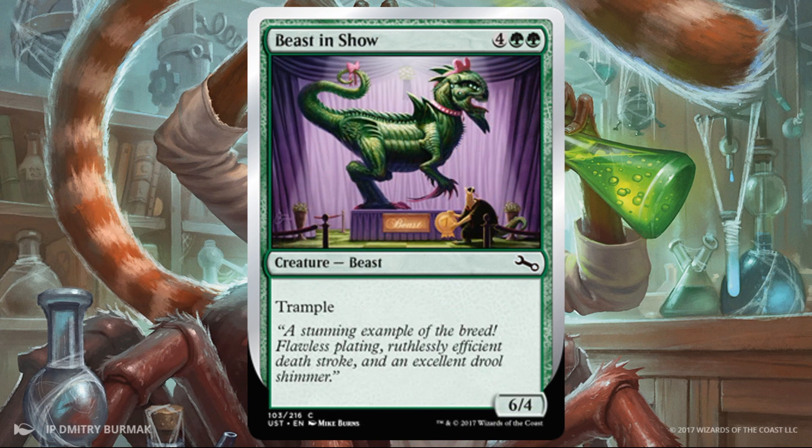Beast in Show. Okay, not super exciting. I think we're a little spoiled nowadays — we kind of want our six-drops to be 6/6 tramplers, and when we see a 6/4 with trample, I just kind of turn my nose up at this. But is it playable? Is it a fine curve filler? Yeah, sure it is. One of the key parts of Crossbreed Labs, especially once we get into the contraptions, is trying to build up creatures and go tall. So a creature with trample could actually be very, very good in this particular faction.